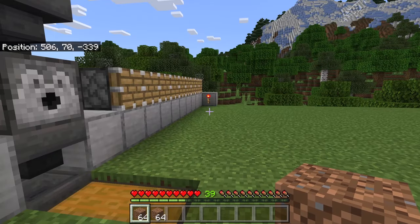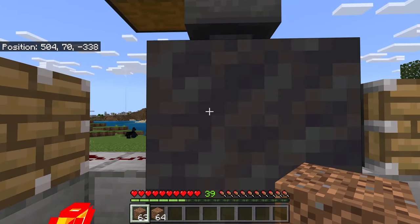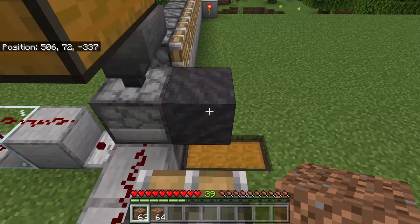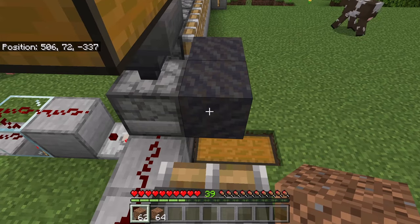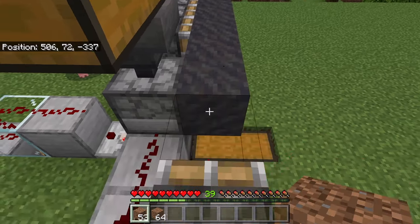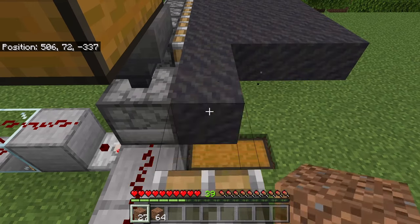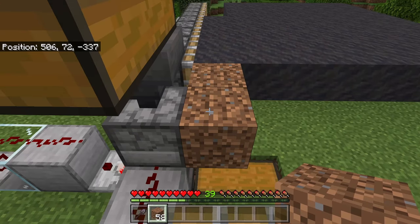I am now going to show y'all how to use this farm. To use it, first place a dirt block at this spot. As you can see, that dirt block should get turned into a mud block. Then stand over here and place a dirt block at this spot. That dirt block should get turned into a mud block. You can continue placing more dirt blocks to get more mud blocks. If you ever notice dirt blocks stop turning into mud blocks, you will need to add more water bottles to this farm.